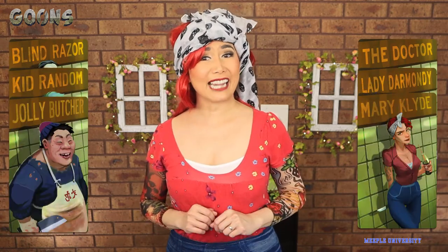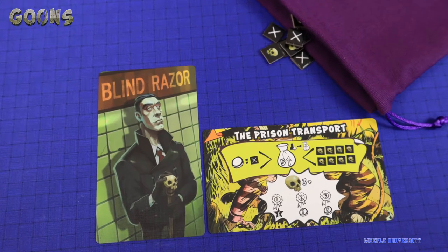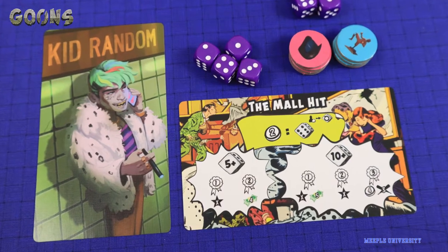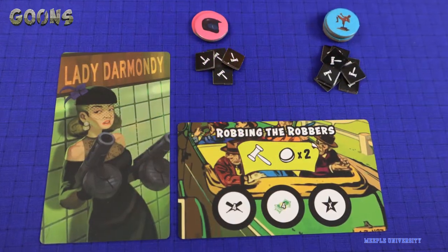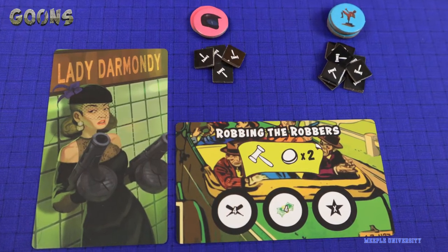There are 6 villains, so you can choose randomly what schemes you want to use in a game. Each has a different style, giving more variety to each game. For example, Blind Razor lets you push your luck getting the right tokens out of a bag, Kid Random lets you get a bonus based on a dice roll result, and Lady Damondi's rewards are auctioned off based on the number of energy tokens you have on the scheme, and so on.